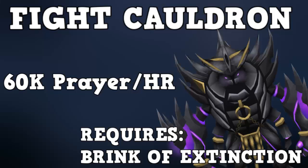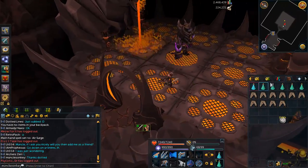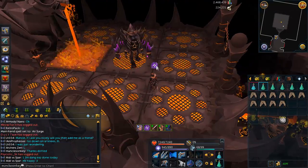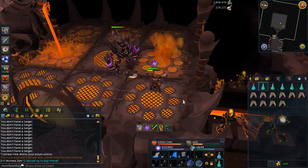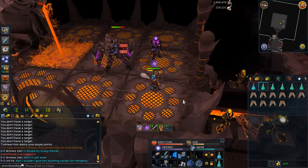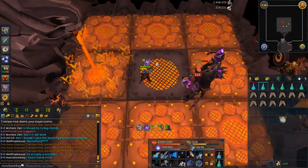The final way of gaining prayer XP without actually spending any money on bones is the Fight Cauldron. The Fight Cauldron does have some pretty high requirements — you need to complete a Grandmaster Quest called The Brink of Extinction to access it. The great thing about the Fight Cauldron is you can get antique lamps from the boss. You usually encounter about three of these bosses, possibly four if you're lucky, per hour depending on how quickly you kill the TzHaar monsters. The Fight Cauldron is insanely good combat XP, usually getting up to almost 500,000 XP per hour in magic, range, melee, or whatever combat style you choose.